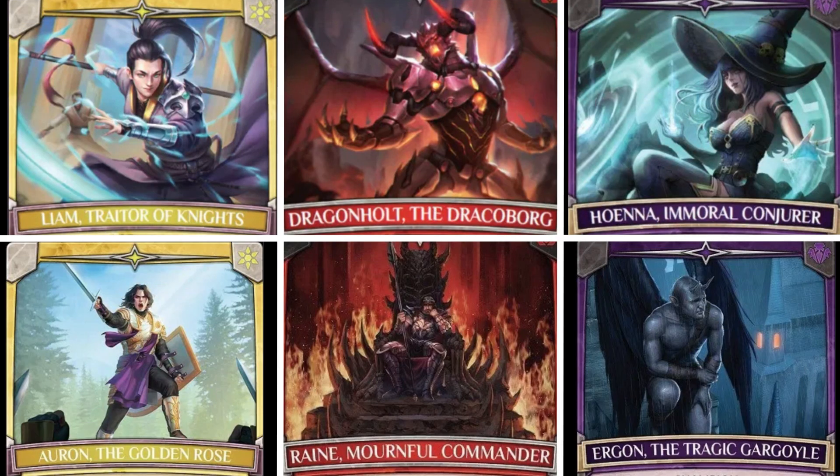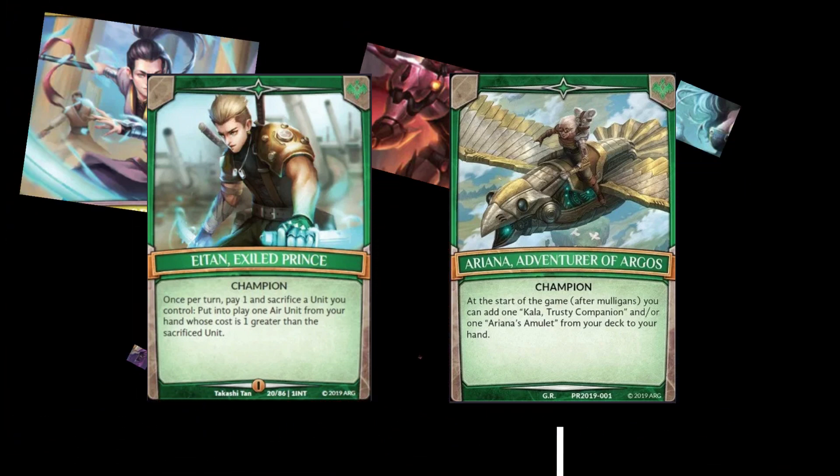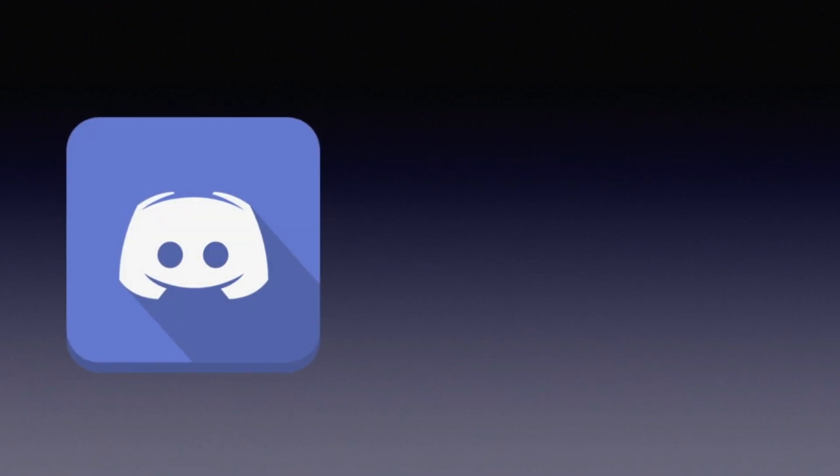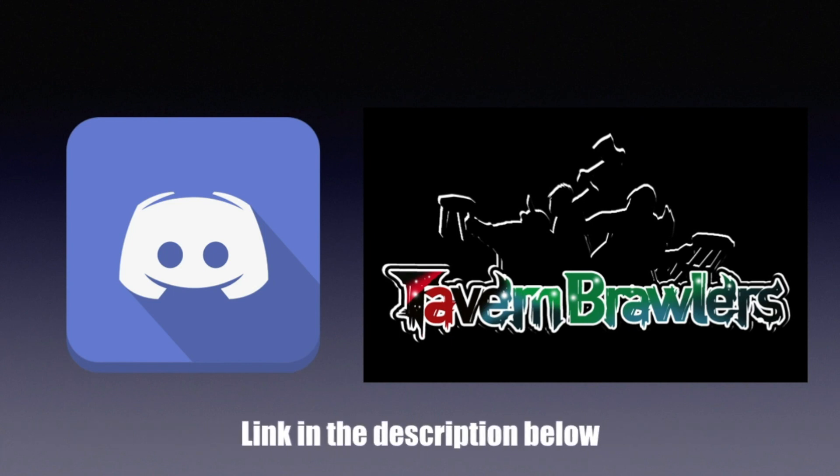That's my guide to which champions you should choose when first starting Argent Saga. I tried to give as much background as I could on key cards and gimmicks for each color and how they interact with their champion. The cards I listed are just a fraction of what's available - go check out the database at argentsaga.com and compare what you find with what we covered today. I hope this was helpful. If you have any questions, let me know in the comments. Come join us in the Tavern Brawlers Discord to talk about Argent Saga anytime. Like, comment, subscribe - Zeppelin out.